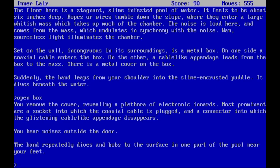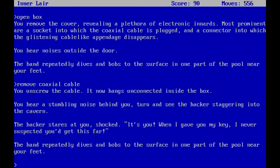Let's check out that box. You remove the cover, revealing a plethora of electronic inputs. Most prominent are a socket into which the coaxial cable is plugged and a connector into which the glistening cable-like appendage disappears. You hear noises outside the door. The hand repeatedly dives and pops the surface near your feet. So let's remove the coaxial cable. You unscrew it — it now hangs unconnected inside the box. You hear a stumbling noise behind you; you turn and see the hacker staggering into the cavern. The hacker stares at you: 'It's you. When I gave you my key I never expected you to get this far.'